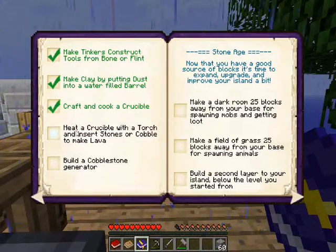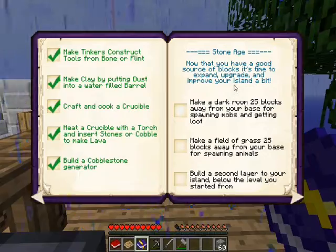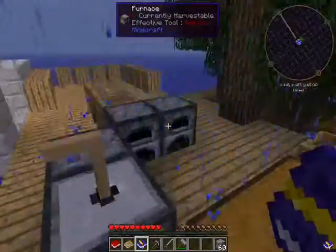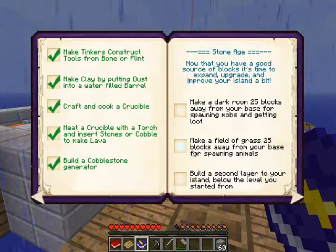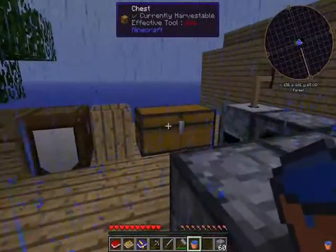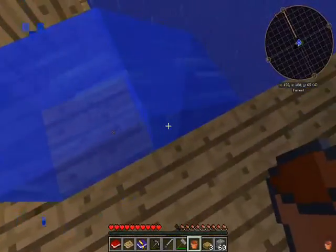So this heat crucible with the lava — it's to make lava. Build a cobblestone generator. Make a dark room 25 blocks away — I don't know. It's not really maybe 25 blocks away. Yeah, I could make this my house, maybe. So make a field on only the second layer to raise it below the level that you started from. Let's do that guys, really quickly — it doesn't have to be large or anything.